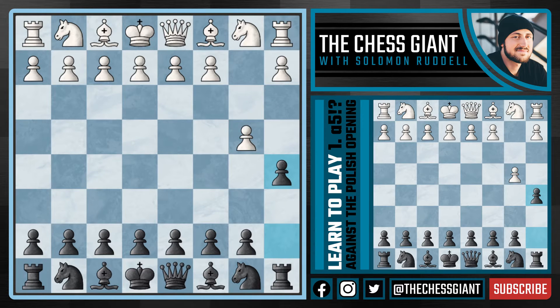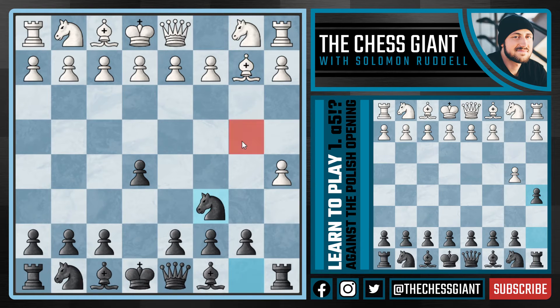If white plays the move a3, we're simply going to take that pawn on b4 and following a takes b4 we say thank you for the rook. So really in this position white needs to play either taking that pawn or the move b5, and it actually turns out that b5 is the only move that gives white a fighting chance. What happens if white just takes our pawn on a5? Well in this case we are going to take full control of the center with e5, and following bishop b2 we can now play knight c6.